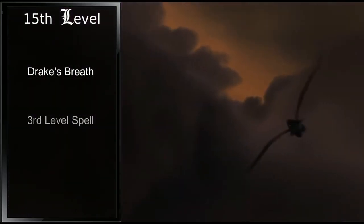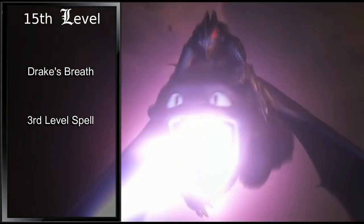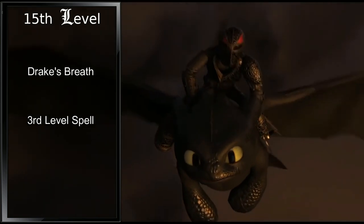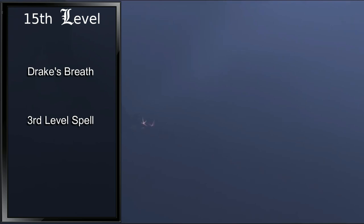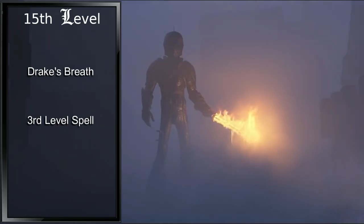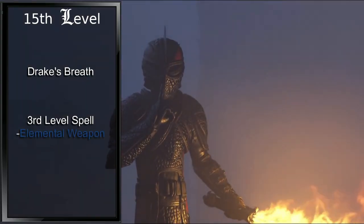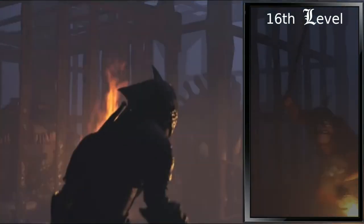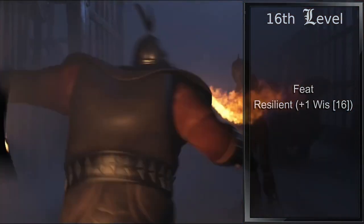Eleventh level Drake Wardens gain Drake's Breath and an additional third level spell. Drake's Breath lets us, as an action — either us or our drake — exhale a 30-foot cone of acid, cold, fire, lightning, or poison, and the damage doesn't have to match our drake's type. Each creature makes a Dex save or takes 8d6, half as much on a successful save. We can do this once for free each long rest, and after that it requires a third level or higher spell slot. For our third level spell, we'll pick up Elemental Weapon to give us some more offensive power if Toothless isn't there. Twelfth level in Ranger is our next ability score improvement — we'll trade this for the Resilient feat, increasing our Wisdom by 1 to 16 and giving us proficiency with Wisdom saving throws.